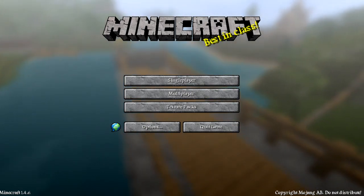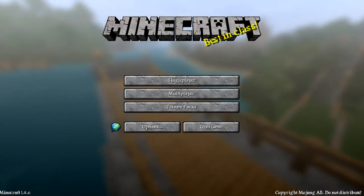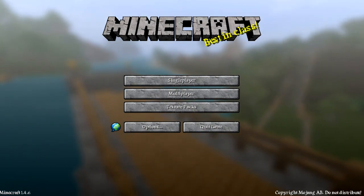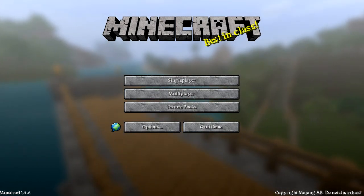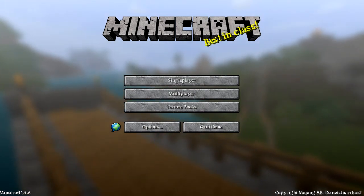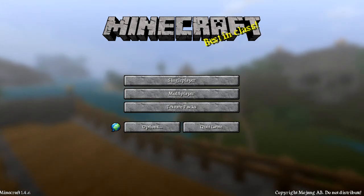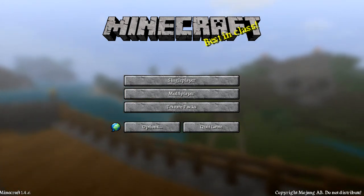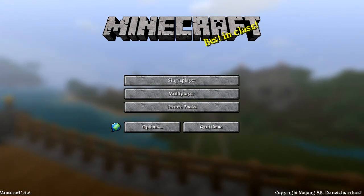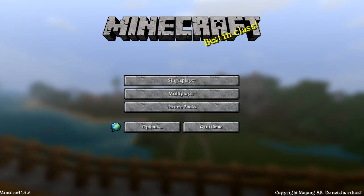The features include 6 new world types: Beta World Generation, Alpha World Generation, Survival Island, Survival Skyland, Sky Dimension, and Cave Dimension. They are pretty cool and they all include new biomes, new NPC villages, sand and gravel beaches, old clay generations, and new biome colors.